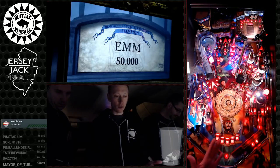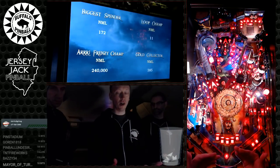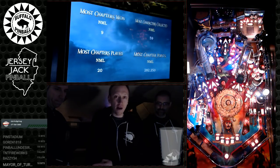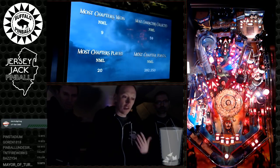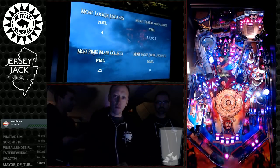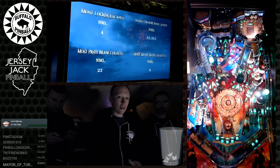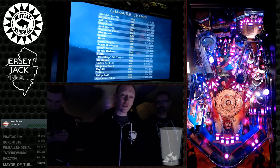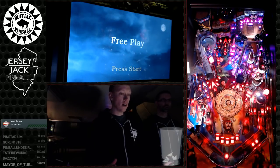To qualify those wizard modes, you need to play through five of the modes in that movie and also play that movie's multiball. Once you do that, the wizard mode will be ready. To get to the ultimate wizard mode, you need to play through all five. In the factory settings, the game disperses extra balls as you progress, which helps a lot. If you're doing well, you will be rewarded with extra balls.